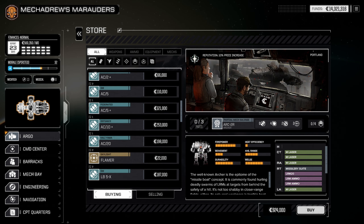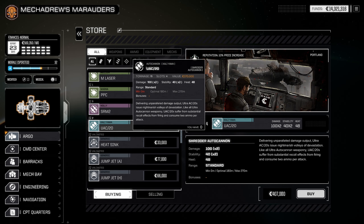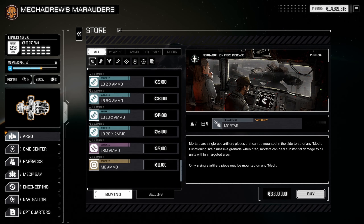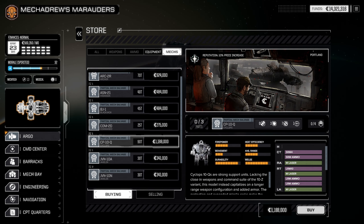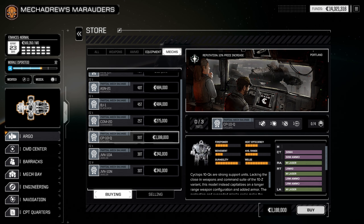I don't think there's anything exciting in the store. The UAC 20 is awesome but I don't think we have anything that can use it right now. There's also a mortar. There's the Archer and there was a Cyclops part, but it was a single part and it's really not my favorite mech, so I think we'll just pass on it for now.